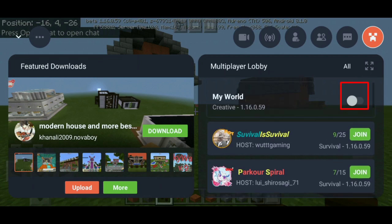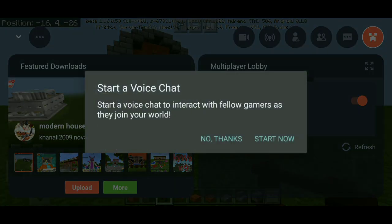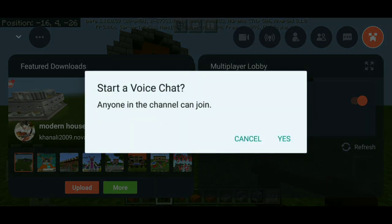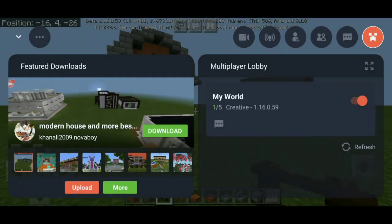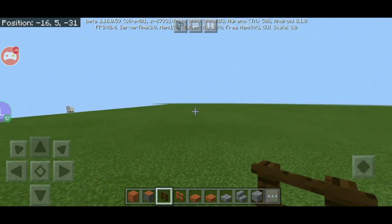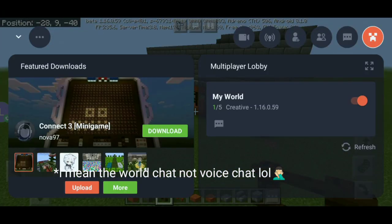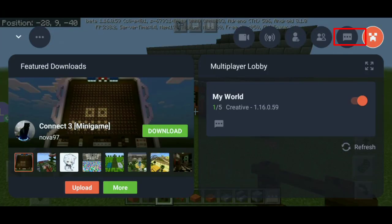Once you're in the world, click on the small Omlet Arcade icon. It will show several options — click on My World. You'll see a button to toggle it — enable that. You can select whether only gamers you follow can join. It also has many options such as chat and voice chat, which isn't available in regular Minecraft multiplayer.